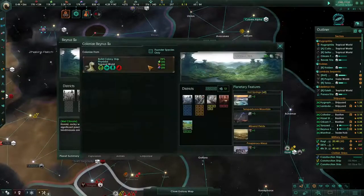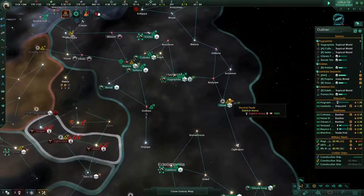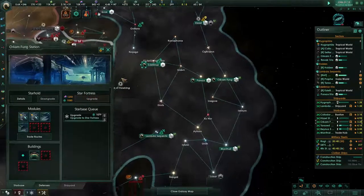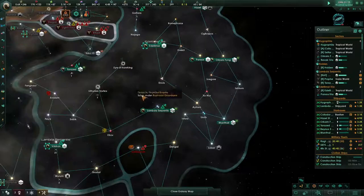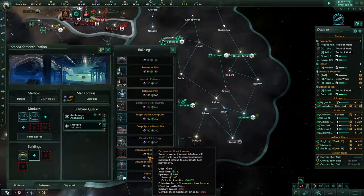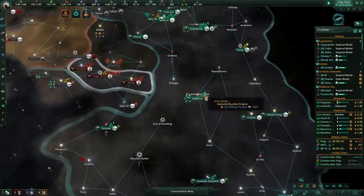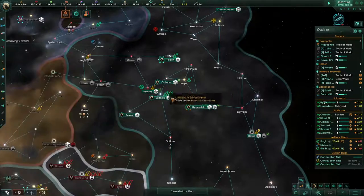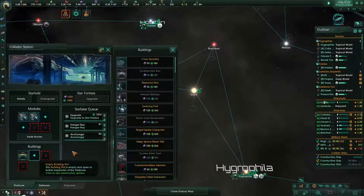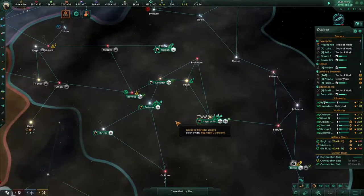This tropical world is ready to colonize. I'm going to upgrade these starbases so they can put more stuff on them, especially because we have the alloys to do it right now, so now is the time. The space black site is available, which is nice — start putting that in places.